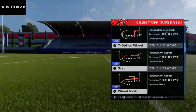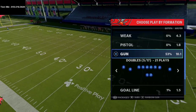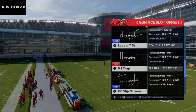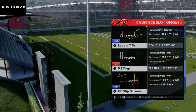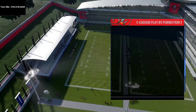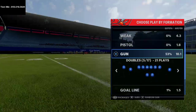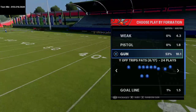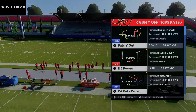I want to talk about it in terms of this play concept known as levels sail. Essentially, what the levels concept is — is when you have a deep dig route from the inside receiver followed by a short little dig route, a short little baby in route, from the outside receiver. That concept actually originated flipped, but the Indianapolis Colts like to use it that way. Basically, what I want to show you is a way to recreate that levels concept within this Y Off Trips Pats play and give you a simple yard gainer.